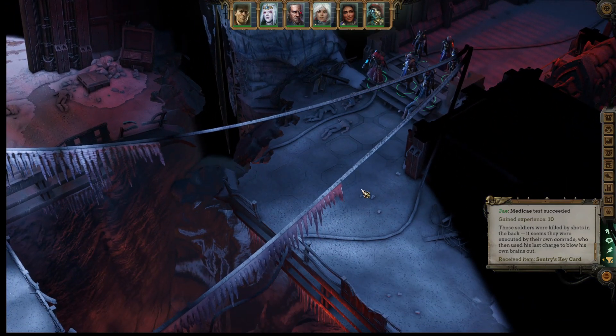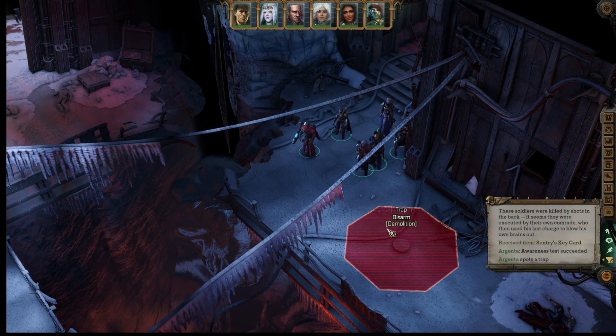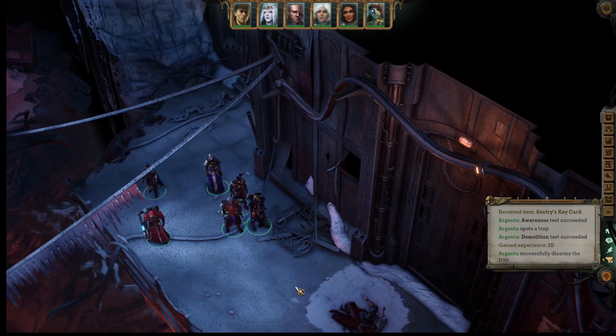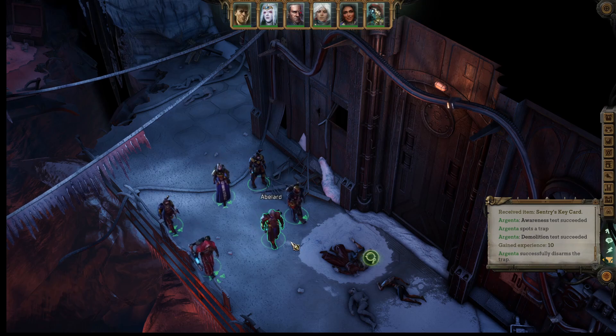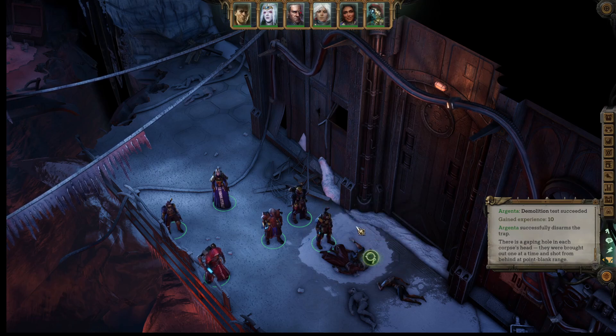Who's got the best medicae? Soldiers were killed by shots in the back - it seems they were executed by their own comrade who then used his last charge to blow his own brains out, which was this guy with the shotgun. There's a door here - just goods. Sentry's key card. There's no key card, I guess I have to go this way. Always keep your eye on the prize. It is the Inquisition. This does not look good. Something way over there but getting over there is going to be a trip and a half. Keep your wits about you - let's move up slowly. There's a gaping hole, and each corpse - they were brought out one at a time and shot from behind at point-blank range.